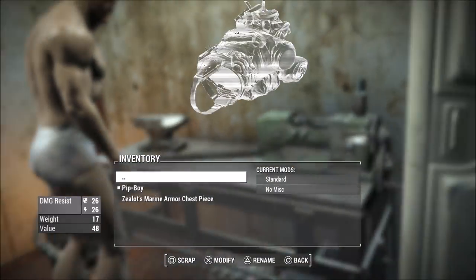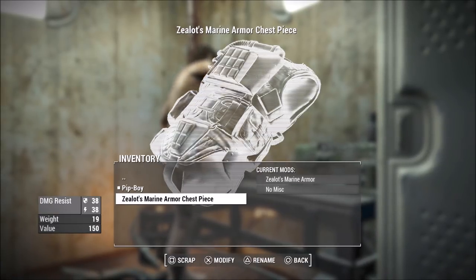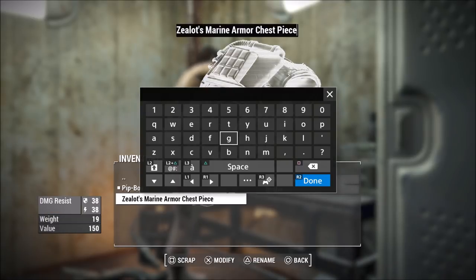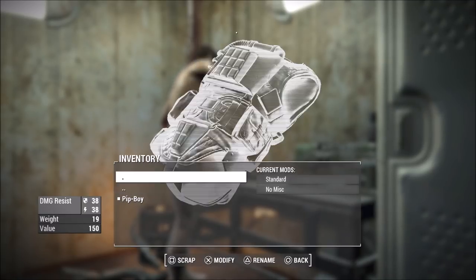Go to your armor workbench and then name it so that the armor you want on top gets one period, and then name your other armor two periods. As you can see right here, I have the marine combat armor on the top and the trapper armor on the bottom.